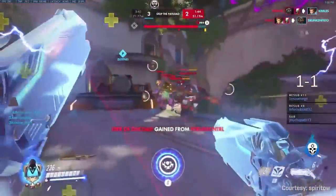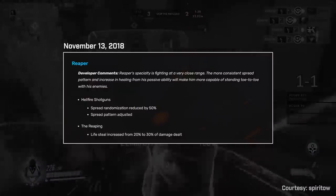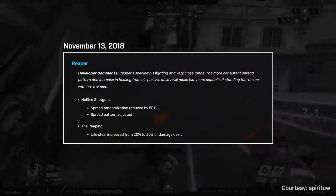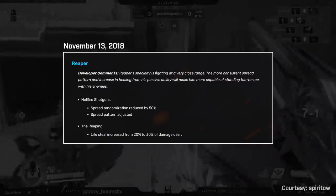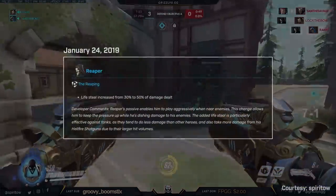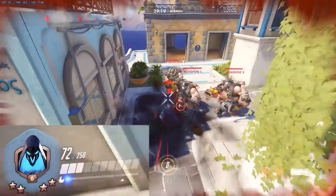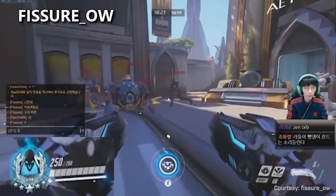Come November 2018, Blizzard yet again wanted to make changes to Reaper, this time directly affecting his values in a game-changing way. His Hellfire shotguns were adjusted to reduce spread randomization by 50%, making them a lot more accurate. Secondly, Blizzard began something they would surely come to regret — just a measly 10% upgrade to his lifesteal, bringing it up to 30% from 20% of damage dealt. Then in January of next year, Blizzard increased his lifesteal to 50% from 30%. This would prove disastrous, as Reaper became an unstoppable killing machine that could out-heal any damage being done to him. If Roadhog hooked a Reaper, it was the Roadhog that died.